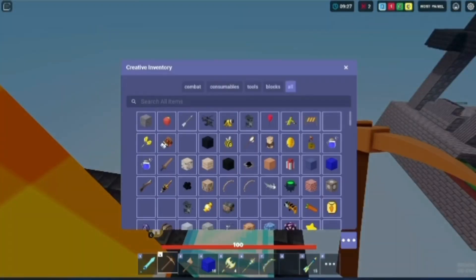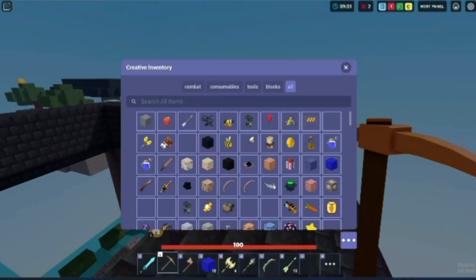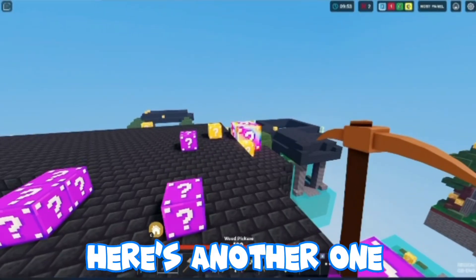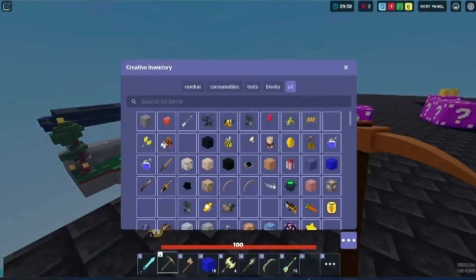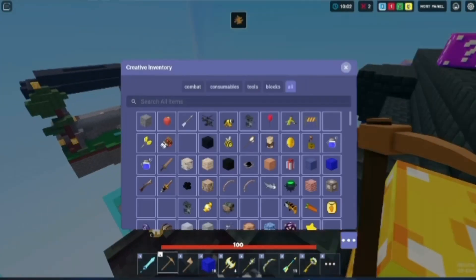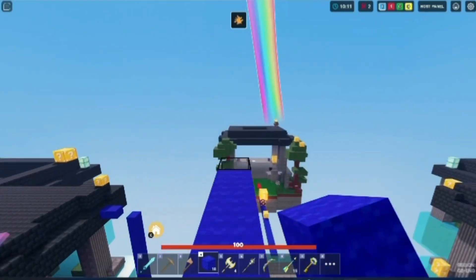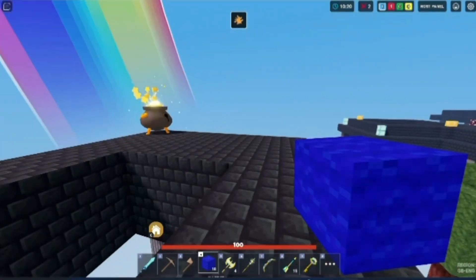This time we got the bow, so it seems like the radiant axe is the most common. Here's another chest — let's break it to see what we get and try to understand how rare each item is. If it spawns up there it's very risky — someone could just knock you out.